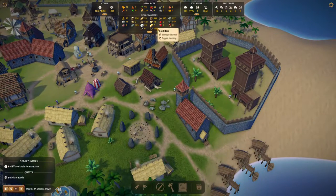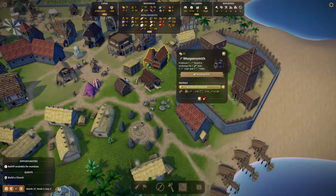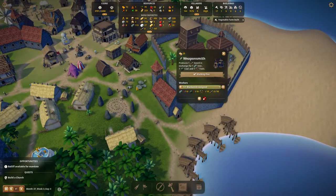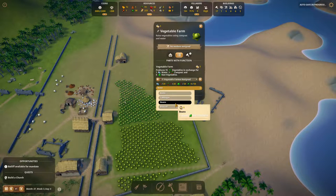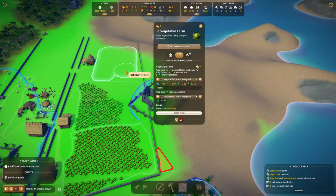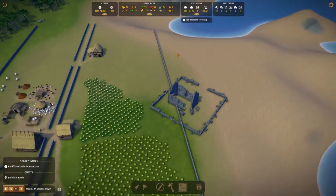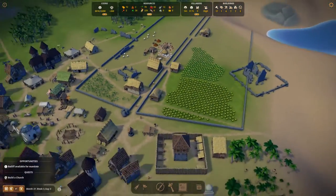We probably have enough planks so we can assign a blacksmith here. We're gonna need coal and tools. Let's assign coal here and we need a transporter. Vegetable farm is finished - it is over there. Let's do beans, and we're doing broccoli there. We're going to do beans all across the back of it. This area is not fertile so we want to avoid it. We'll need five or six people - as soon as we get them we'll work on it.